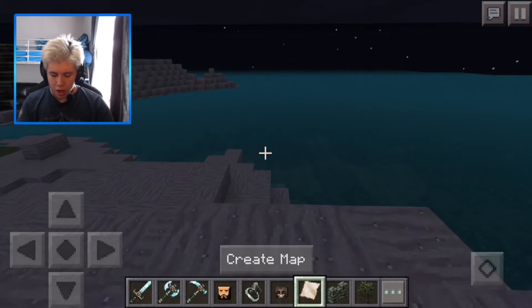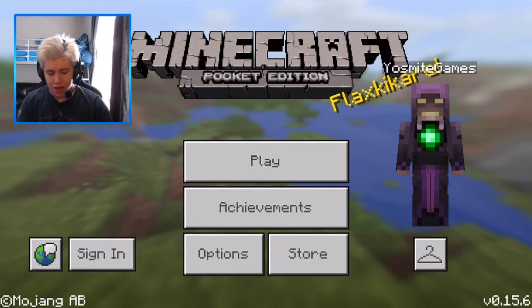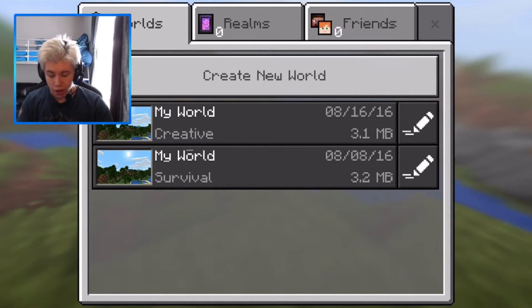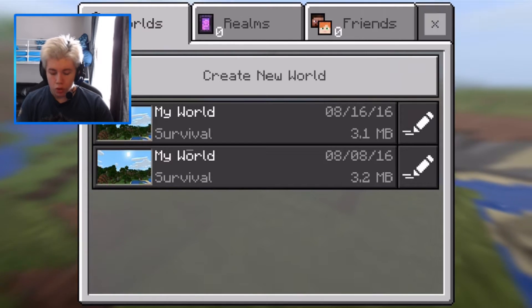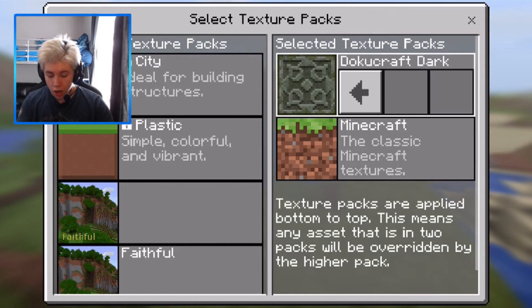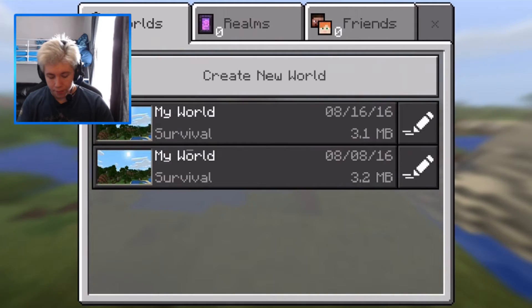To create a map it doesn't really work in creative, so what I'm gonna do is try it in survival mode. Okay, that's been swapped to survival mode. I'm also gonna turn the texture pack off so it works perfectly and we'll have no problems with it.